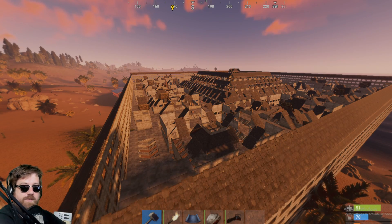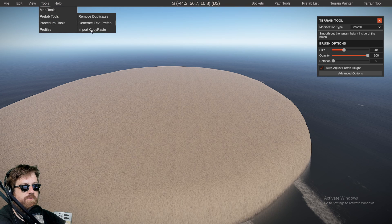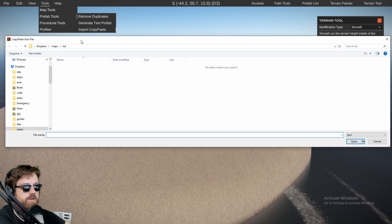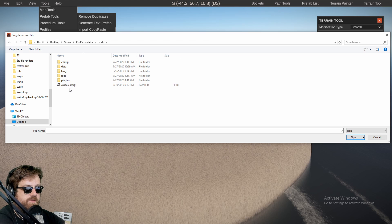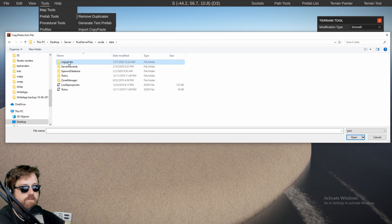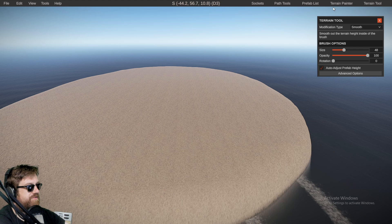So now let's take this and open it up in RustEdit. I'm going to go to tools, prefab tools, and go import copy paste. Here it just opens up an Explorer and we can locate our file. So I'm going to go to my Rust server files, then go into oxide, data, copy paste, and then it should be over there. And it says copy paste successfully converted to custom prefab.